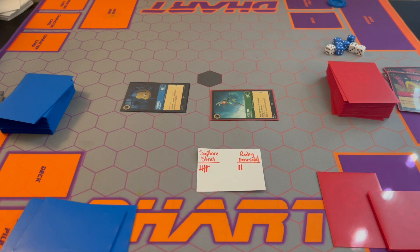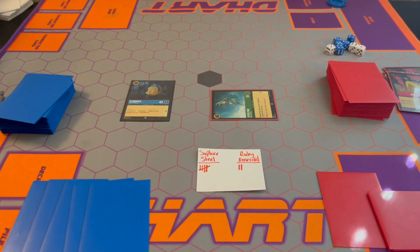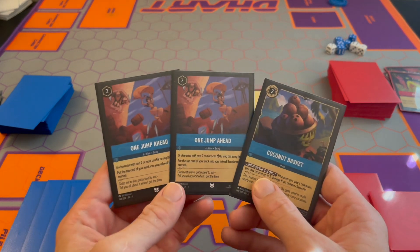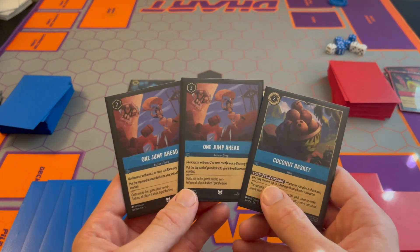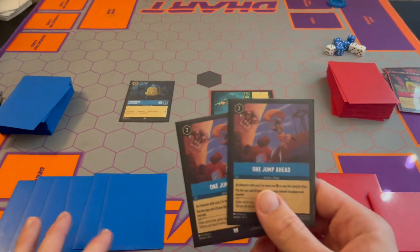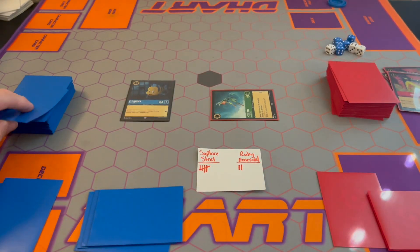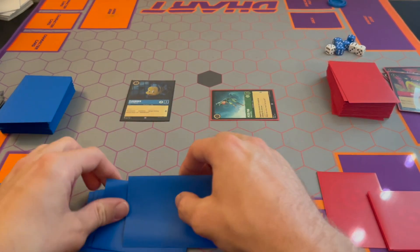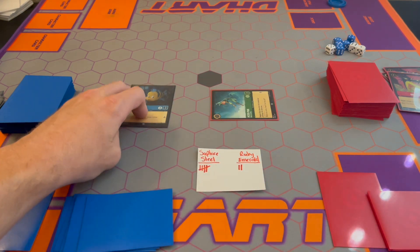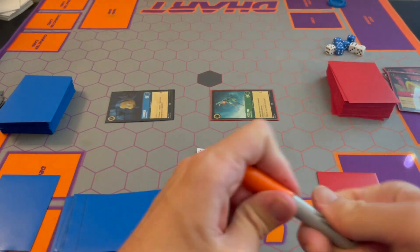Those Dragonfires are coming in handy. Turn up Flounder — Sapphire Steel goes up. Draw a card — another Coconut Basket. I have no characters to play. I have five, going to ink this for six. I'm going to turn four and just play both One Jump Aheads — take two, put them down. Now I have tons of ink, and I have Flounder, so we'll just quest with Flounder — that's six lore.